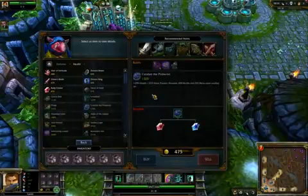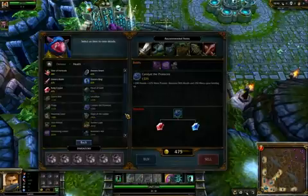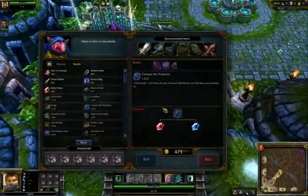Moving on — Catalyst to Protector. Excellent item. I'm going to refer back to the Catalyst in a moment when I talk about the Philosopher's Stone, because they sort of both do similar things. The Catalyst gives you flat health and mana, whereas the Philosopher's Stone doesn't, but it gives you lots of regeneration of both and some gold per return.